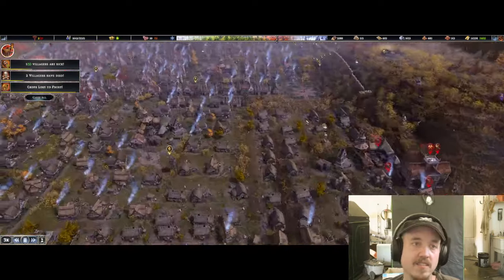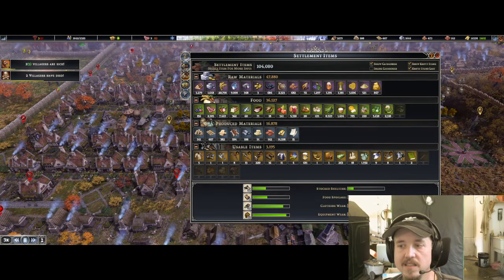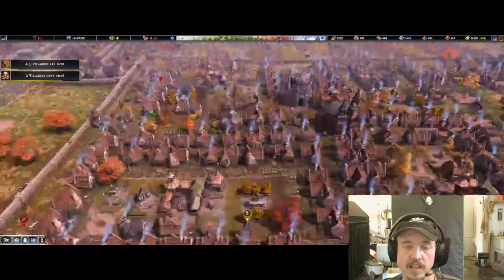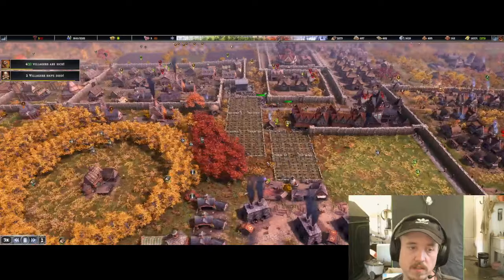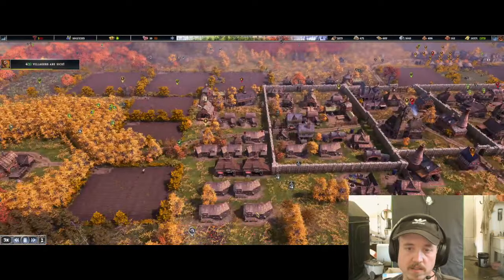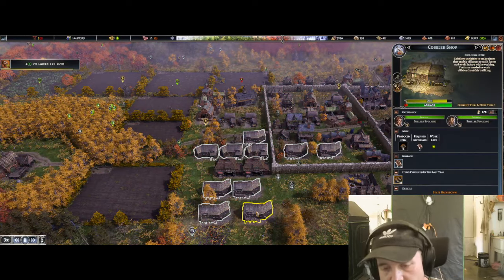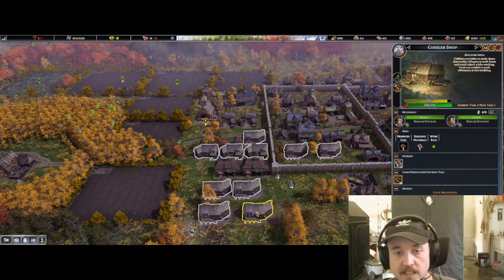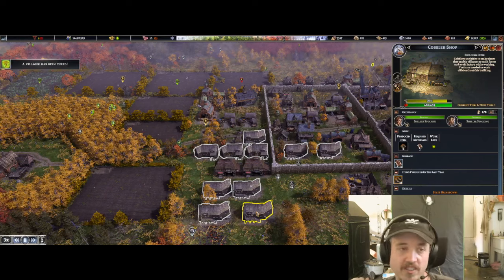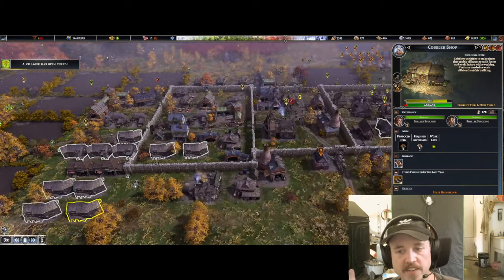I feel like I finally have everything and everybody's got what they need. Making hide coats and shoes — I probably still need more tanneries. Look at how many cobbler shops are needed. There should be an upgrade for that. I shouldn't need that many buildings to make shoes. Maybe on the fourth tier let me have one that says 'shoe factory' where I can use heavy machinery and produce shoes at scale.